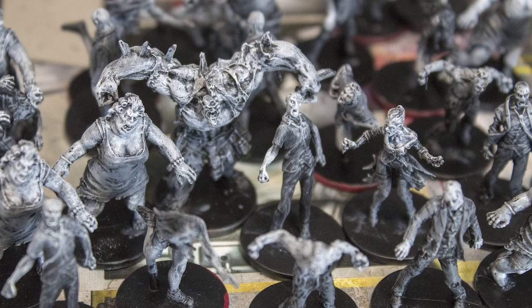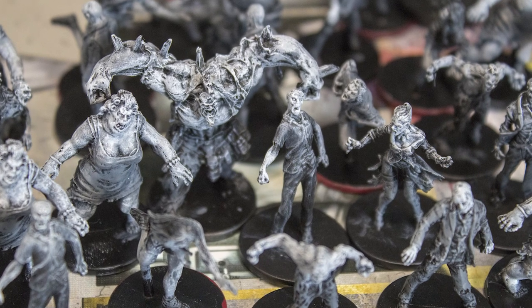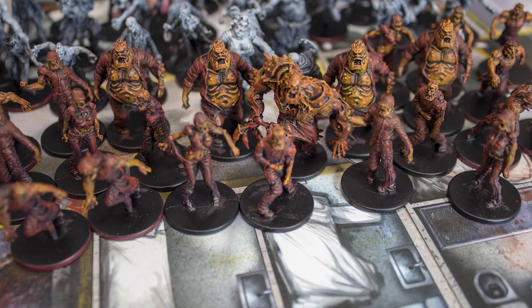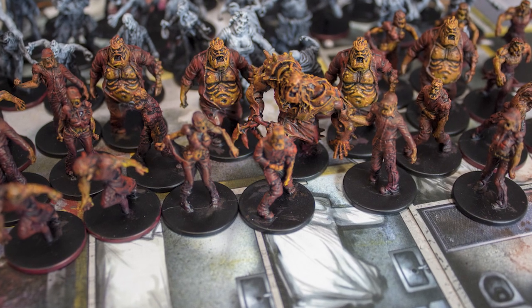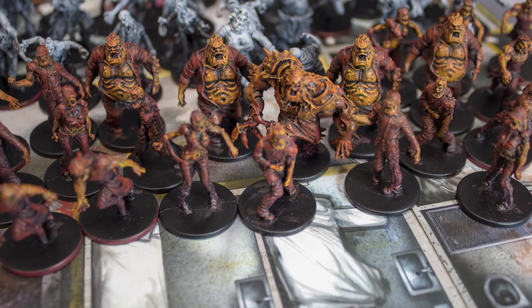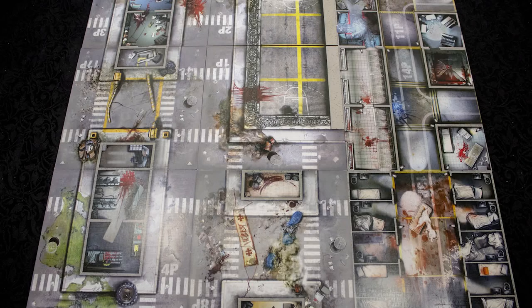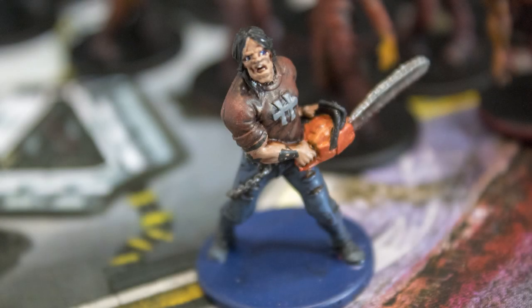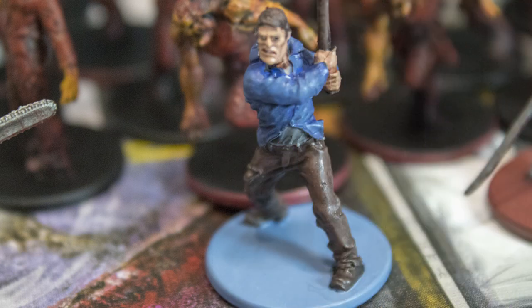The zombies include 49 standard zombies with different sculpts to the original game, and a new class of zombie: the Berserker. Berserkers are immune to ranged attacks and can effectively shield other zombies from ranged attacks, so they ramp up the difficulty when included. There are 9 double sided tiles focusing on the prison setting, with many tiles showing the interior of a prison and the yard. There are 10 scenarios which are a linked story about finding the prison, busting into it, and making it a home.